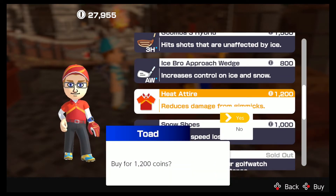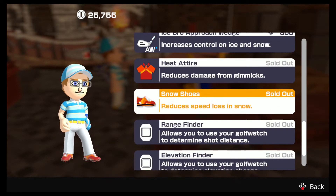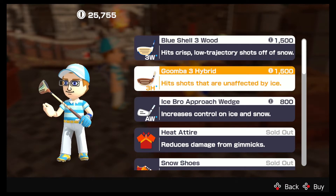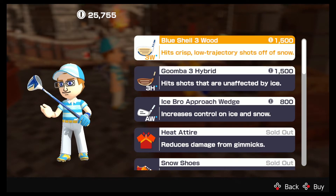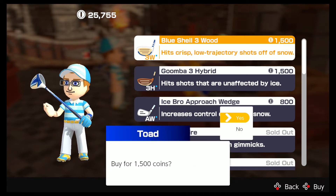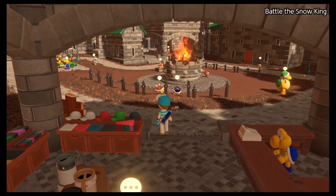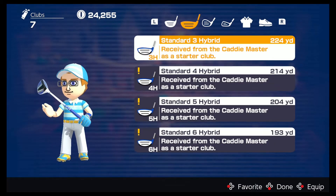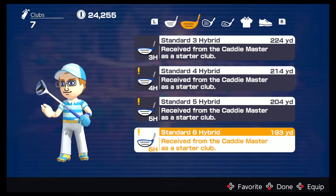Heat attire reduces damage from gimmicks — yes please. Reduces speed loss in snow — yes please. What other shots do we have? Increased control on ice and snow, hit shots unaffected by ice, crisp low trajectory shots off the snow. That might actually be beneficial when we're trying to hit the bombs at the Snow King. Maybe if we use a three wood we can — okay, let's do this. Where's the new three wood?